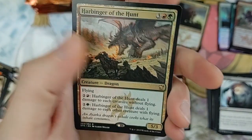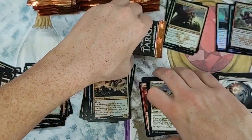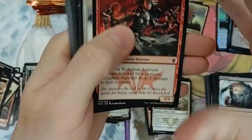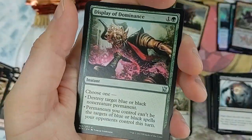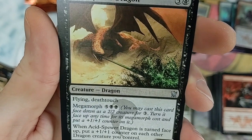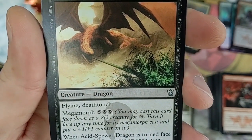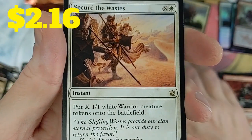Kind of a disappointing dragon honestly. I think we already pulled the top two most expensive cards in the box. We still need Kolaghan's Command. Acid Spewer Dragon - flying, deathtouch with megamorph. Turn it face up to put a +1/+1 counter on each other dragon you control. Secure the Wastes - solid little card, I used this in one of my budget token builds.